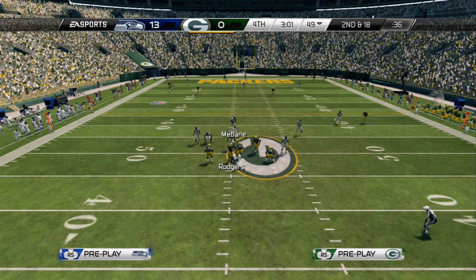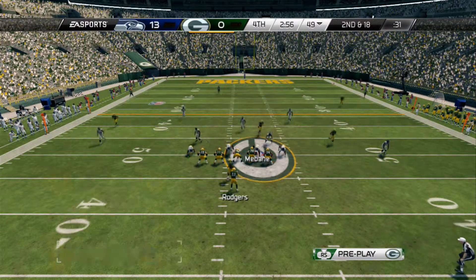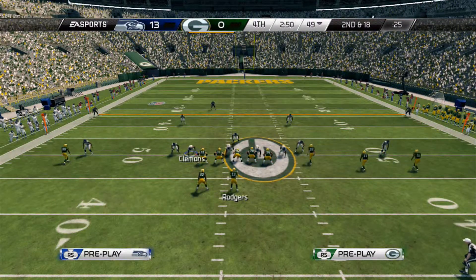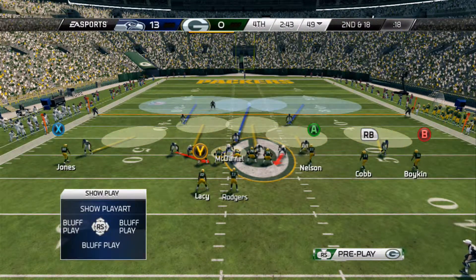One more time, we'll show you the setup. We'll go ahead and baseline. We will spread our linebackers. We are going to deep blue our middle linebacker. We are going to yellow our left of screen D-end, our right of screen D-tackle, and spy our left of screen defensive end.